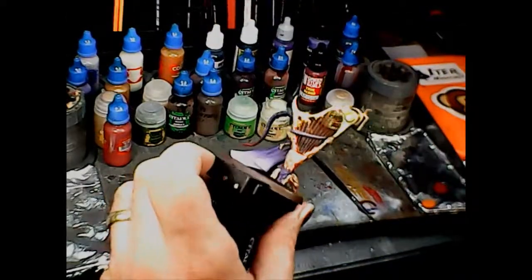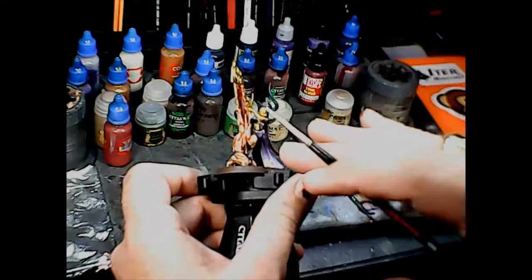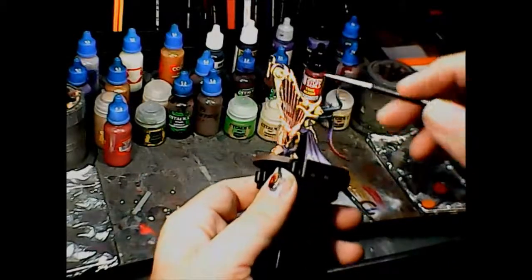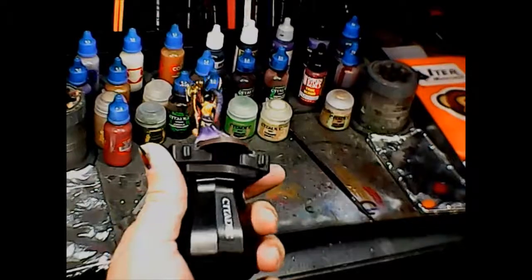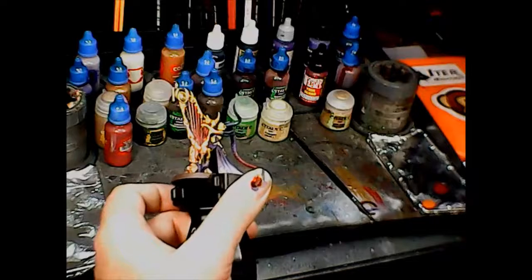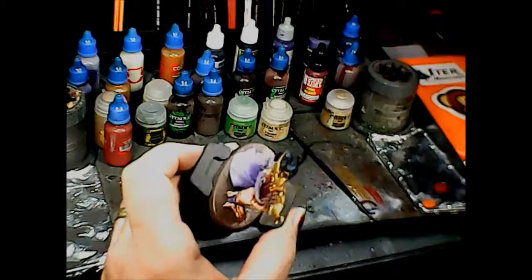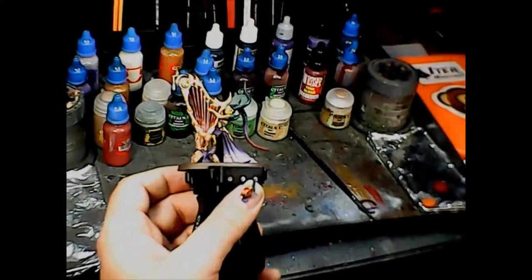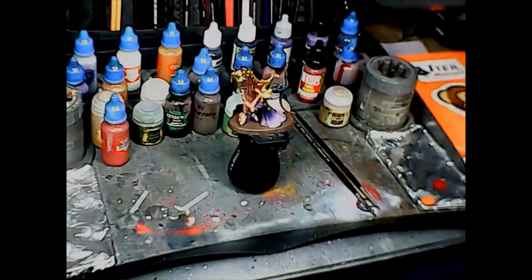I put the blood on the strings already and I'll probably add another coat once the contrast paints dry. She's looking pretty good. I'm going to go ahead and put the shade washes on the rest of the figure. The base is rebased and ready to go, so I'll do the shade washes and come back for another look.